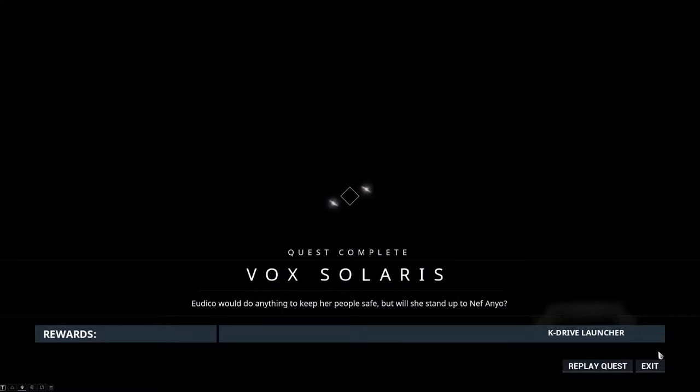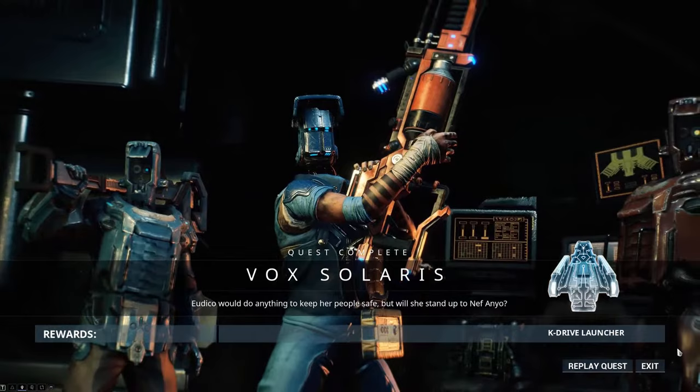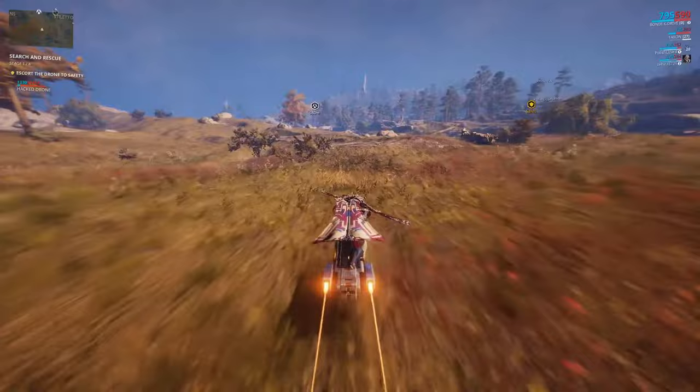On that note, you will need to go to Fortuna and do the Vox Solaris quest before you start grinding for your Gara. Doing this will give you the K-Drive launcher — your personal hoverboard that'll let you traverse the Plains of Eidolon faster. You'll also want to get 2,500 points of standing with Solaris United to get good mining gear. More on that later.